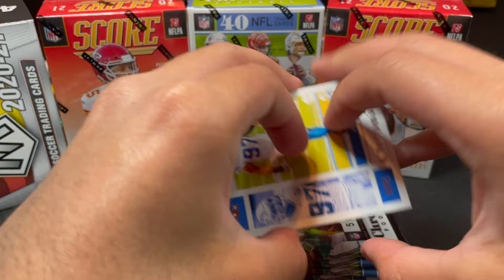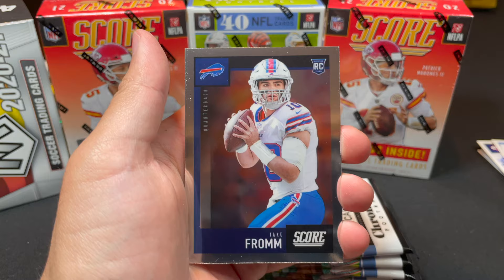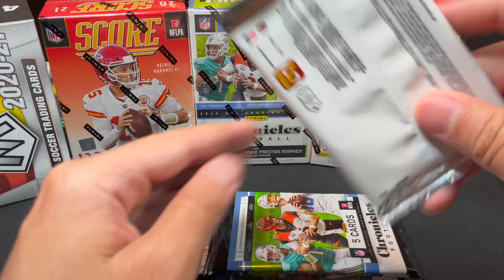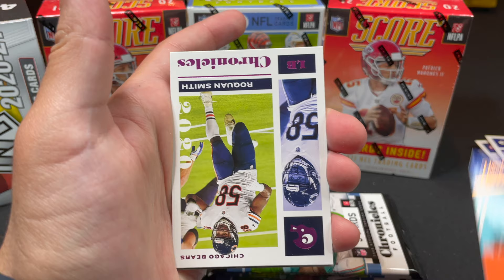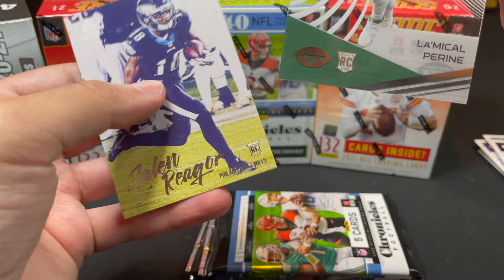Continuing the blaster: Nick Bosa, Teddy Bridgewater, Brandon Aiyuk, Jacob. Pack three brings Danny Dimes (Daniel Jones), Van Jefferson, Roquan Smith, another Clear Vision insert — Michael — and Jalen Rieger. These Clear Vision cards look really nice. Still no big QB, four packs remaining. Chase Young — nice pull. Another Clear Vision, Isaiah Simmons rated rookie, Jeremy Chin.